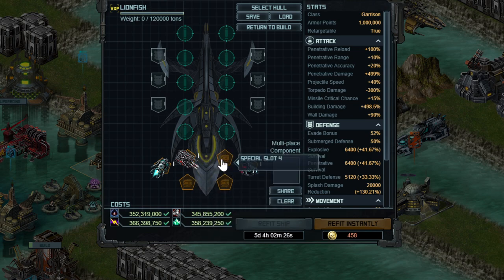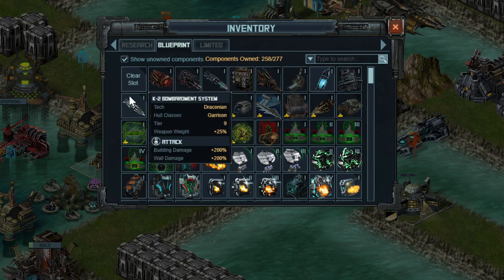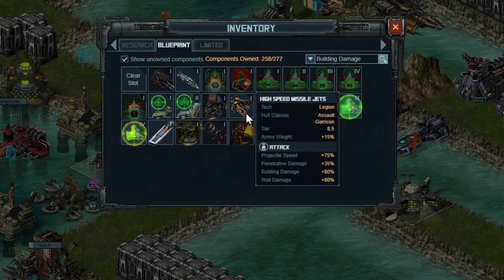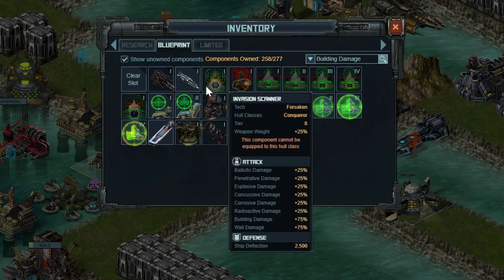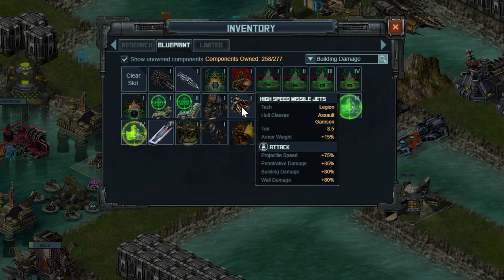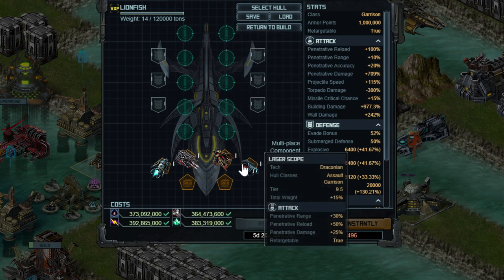Next up is your building damage boosting special, and I'm going for one that most people are not going for, because I don't think building damage is that important. A lot of people are putting on K2 with plus 200% building damage, but I don't think that's the best option. I'm using High Speed Missile Jets, which gives plus 35% penetrative damage and plus 80% building damage — nowhere near as high, but a lot lighter at 15% armor weight compared to K2's 25% weapon weight. This is especially relevant since adding K2 and another special in slot 6 can make you go overweight. I also like High Speed Missile Jets because it has projectile speed, which helps with your countermeasures, since you can't add any countermeasures to these slots — you can only buff the built-in one.